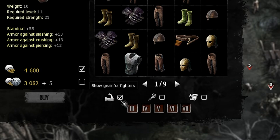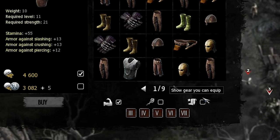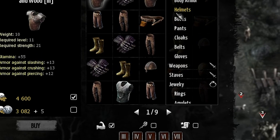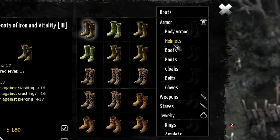Just above that you have 3 small options: one allows you to show gear just for fighters, one for mages, and the last one for gear you can equip. In the top right portion you click the dropdown arrow to filter different armor, weapons, and even miscellaneous items. Using all of these filters in conjunction should enable you to have a much smoother shopping experience.